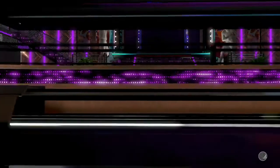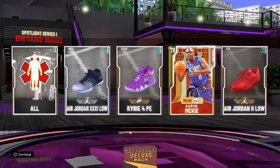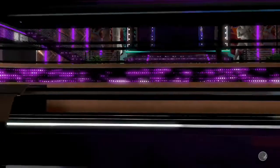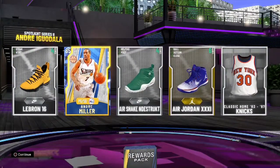Another Dwayne Wade spotlight pack - Aaron McKee. Never pulled an Amethyst. Our best pull is a Sapphire. Another Sapphire - Andre Miller.